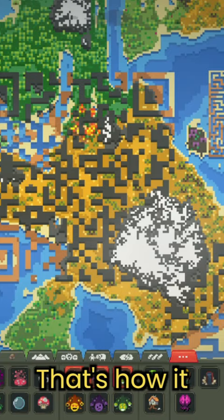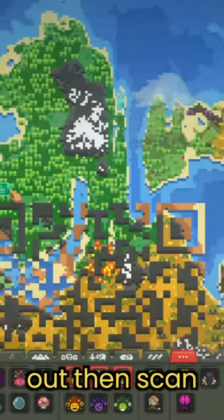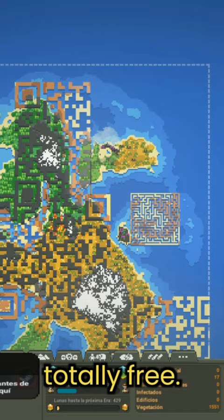Just go to more powers and print the QR code printout, then scan it, and according to your luck you will win a key to unlock World Box totally free. Good luck.